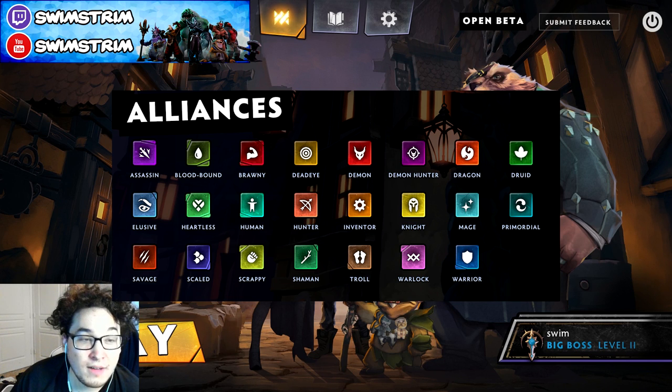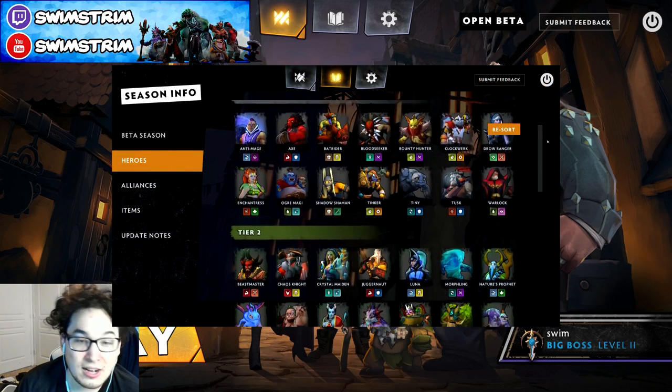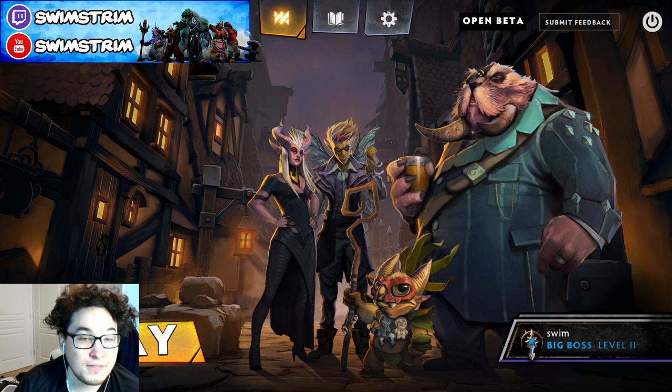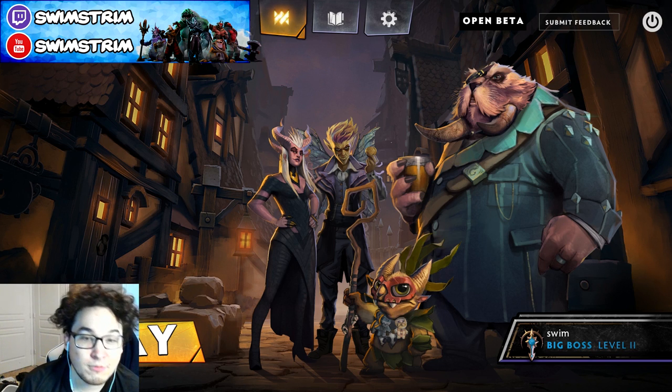In general, you really want to combine an offensive main alliance with a defensive support alliance and vice versa. So if you have a warrior build, you'll often combine warriors with something like Heartless, pairing Pudge and either Necrophos or Drow, and something like Savage pairing Lycan with Tusk. Heartless and Savage help increase your damage output a little bit while Warriors are there to bulk up. On the contrary, if you have an offensive main build like Assassins — running 6 Assassins — I'd highly recommend pairing that with something like 2 Druids, or a Naga to pair with your Slark in the form of Medusa, or even Primordial or Warrior. All of these are defensive ones. So try to understand that not all alliances are meant to be built into in a big way — keep the supports as supports and combine offensive with defensive when combining main with support.